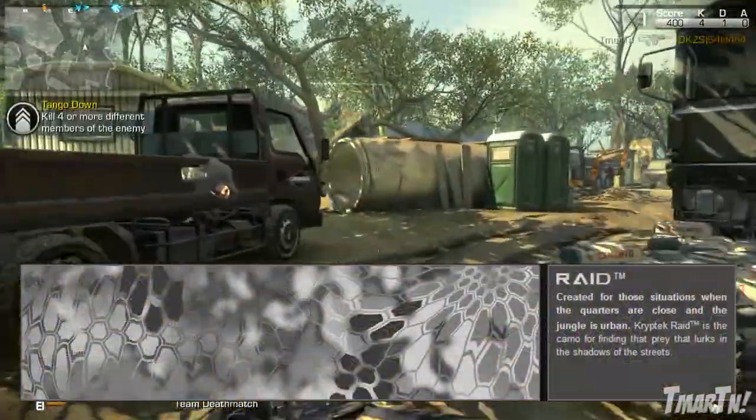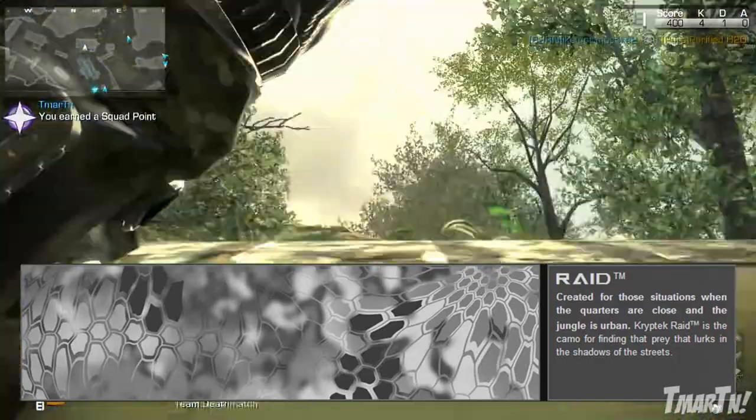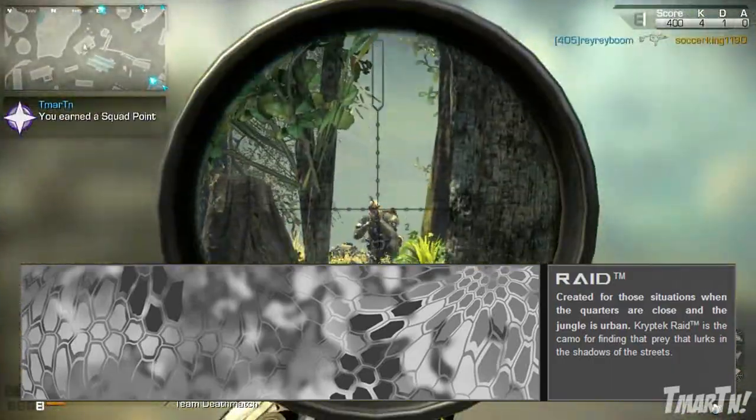Next up, we've got Raid. 'Created for those situations when the quarters are closed and the jungle is urban, Cryptic Raid is a camo for finding that prey that lurks in the shadows of the streets.'